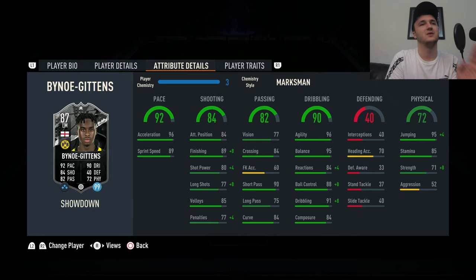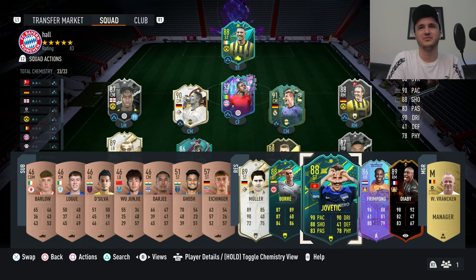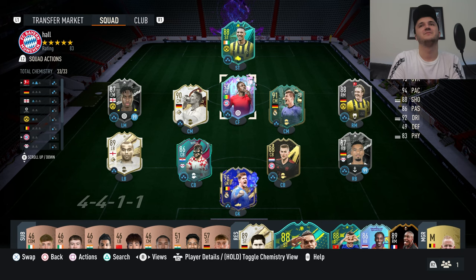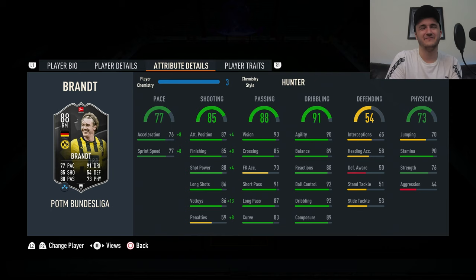On Byron we have a marksman. So for now this is the team. We'll probably be swapping in Diaby because it kind of fits the vibe — Byron and Diaby both being on each wing — but we can also put in Jovatic and Borovic at striker instead of Hauler. And we're going to be using Brandt because he's a new card. He kind of deserved his player of the month. He's not very special, and if that Muller card from Road to the Knockout is not meta a month after, this card is definitely not meta.